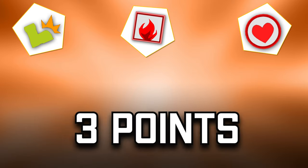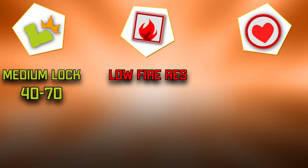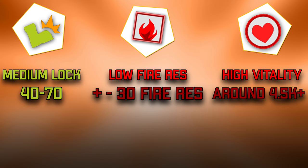Let's get right into the video. The fire element — the fire build can be described in three points. It's a build that has kind of medium lock, which means your lock will go between 50 and 70. It's neither super high like agility nor super low like the strength mode. You will also not have a lot of fire res unless you use some items to boost it, because the fire path doesn't usually have items that give a lot of fire resistances. Another thing you can realize is that fire builds have a lot of vitality — normally the HP on fire builds goes over 4.5k.